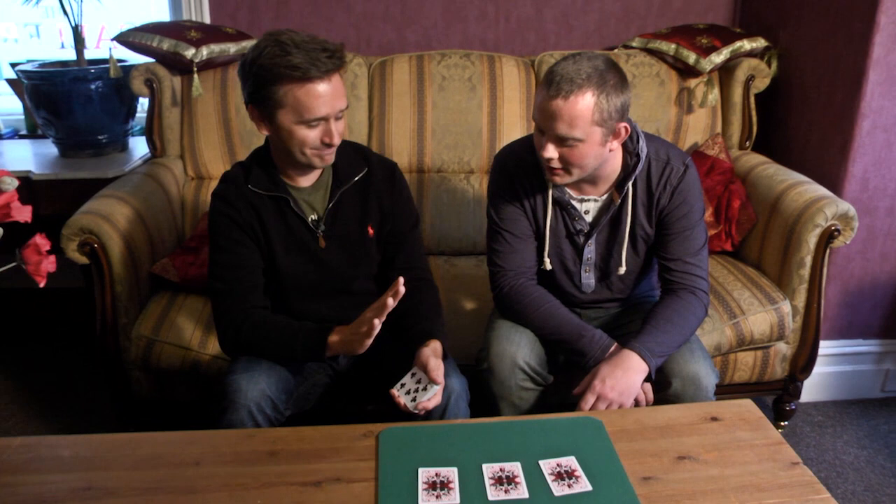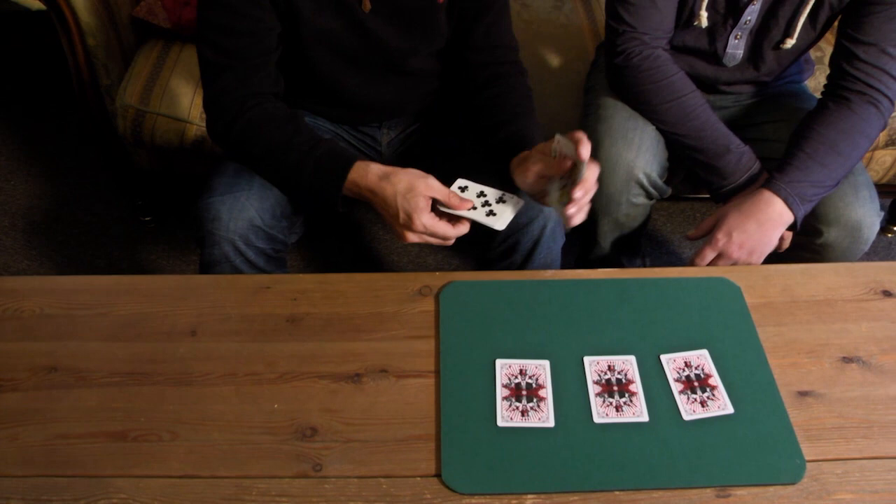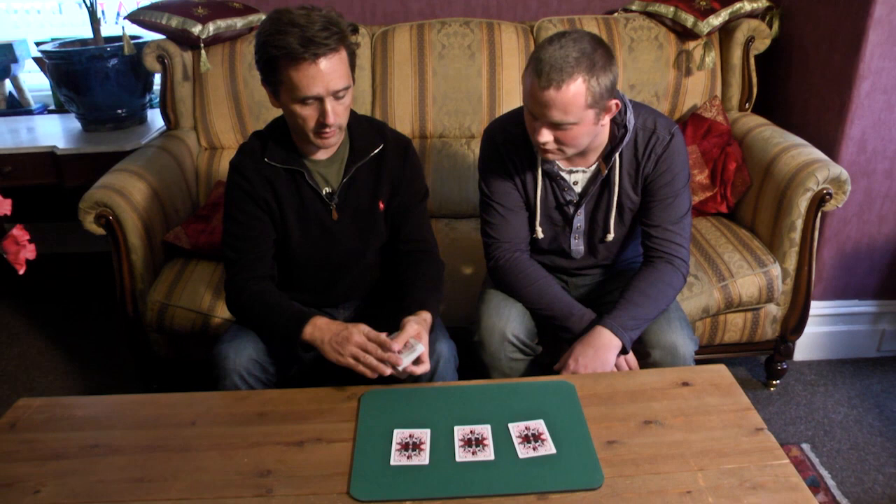We're going to use four cards to help tell us what those selections are. And in order to tell us, they need to have mouths and eyes — in other words, they need to be court cards. I thought you were going to recommend some extensive surgery! No. So would you name either the Jacks, Queens, or Kings? I'll have the Queens. You like the Queens. I like the Queens too. So we'll use the four Queens.